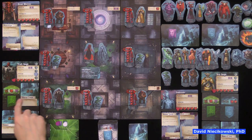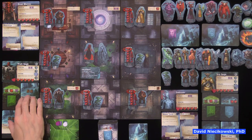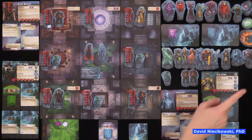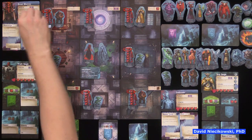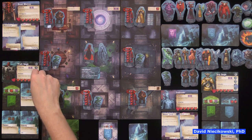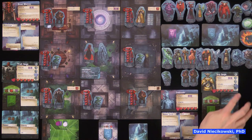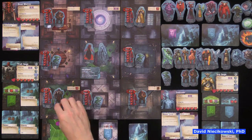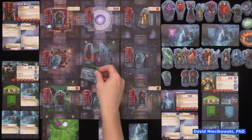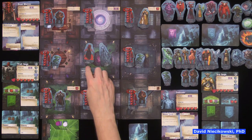Each knight gets a basic action card — you always get this card back — and then three random knight cards. I forgot to put a heart on this demon here. You put the hearts to show what your health is. Knights get a defense value right here. Knights start in any corner. The end round marker is placed on the board to remind us.